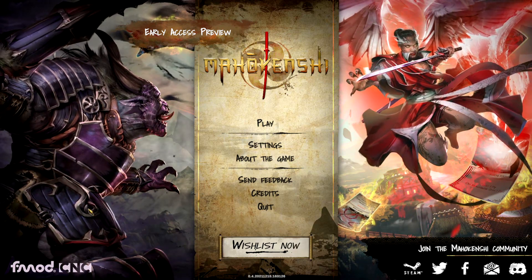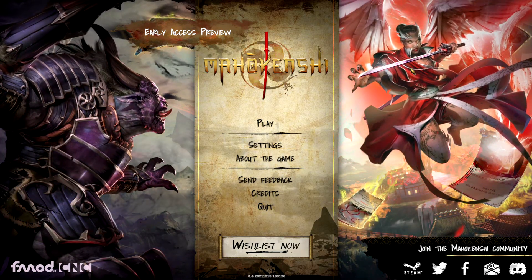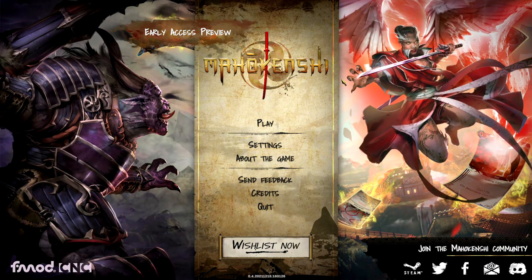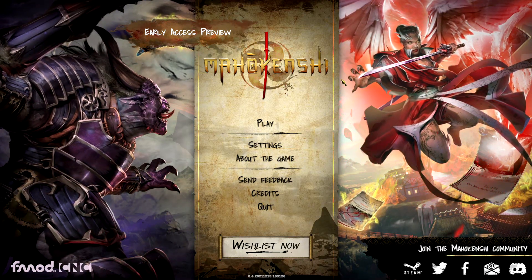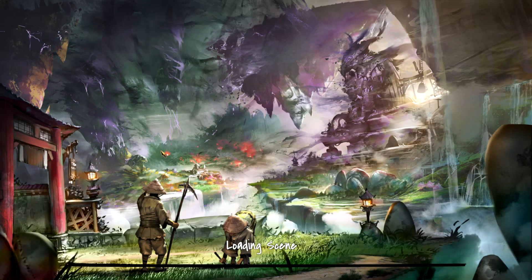We will choose a samurai of some style, whether we have fire magic or ninja style, and go through this sort of hex grid, moving our way through there. There's a big deck-building part of the game, trying to save the land. Battle challenging demons, adventure through the Celestial Islands and protect your home from the forces of corruption.